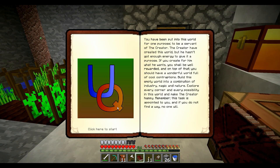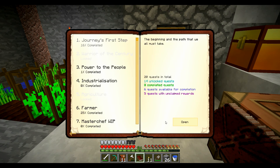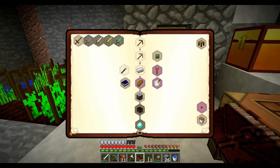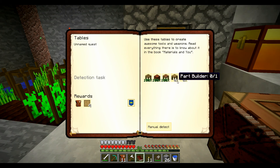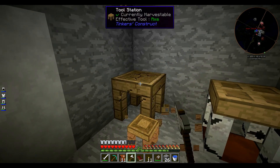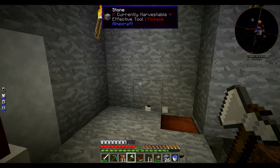Qu'est-ce qu'il y a comme autres quêtes que je pourrais valider ? Dans les premières quêtes, j'ai fait le Crescent Hammer. Ça va me donner une vie en plus, ce qui est génial. J'ai tué des zombies, mais il me manque un squelette — on le tuera tout à l'heure. Il ne me compte pas le part-builder et le stencil table, donc on va le reprendre. Hop, on retourne dans le bouquin.